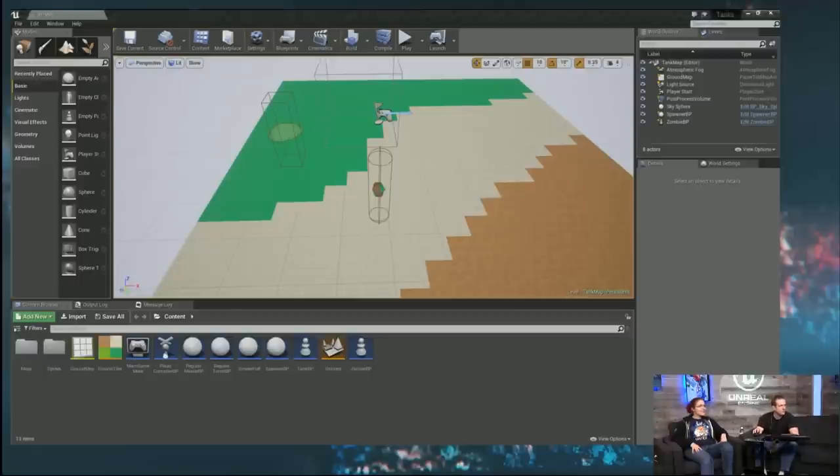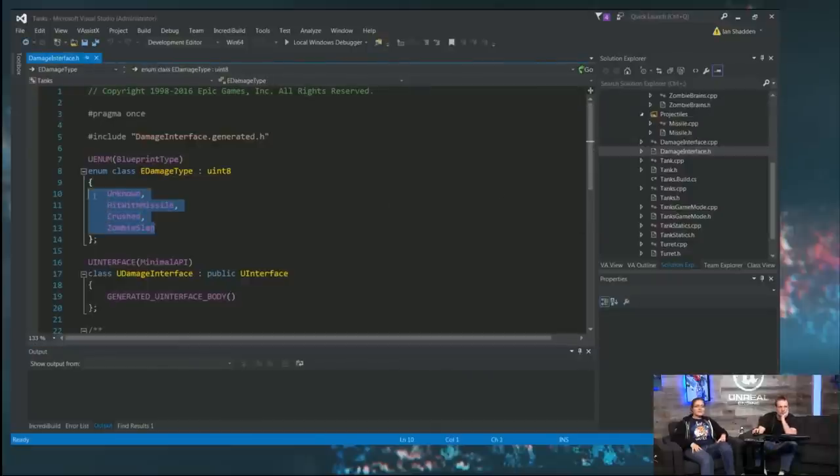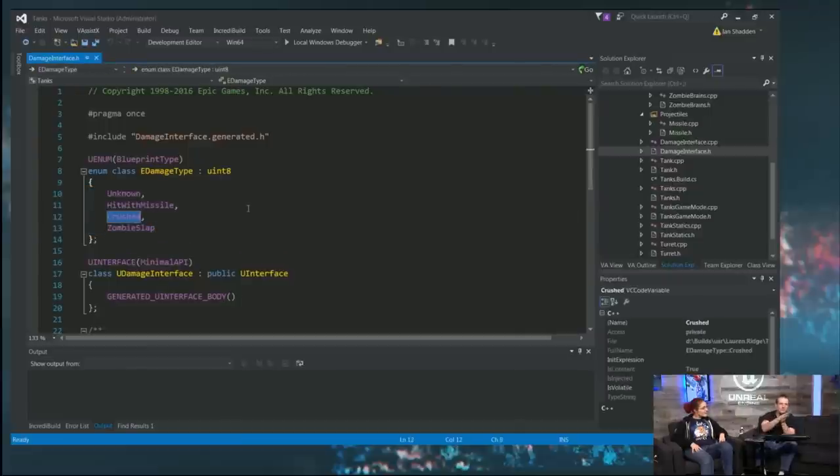This time we want to have a concept of what sort of damage we do, because we want to smush those zombies and squeeze all the raspberry zombie jam out of them. We want to know the difference between having shot a zombie — so we have the hit-with-missile damage type — and having crushed a zombie by rolling the tank over it. And finally, when a zombie slaps the hood of your tank, there's a damage type for that too. As you go on, you'll just make more and more of these damage types.